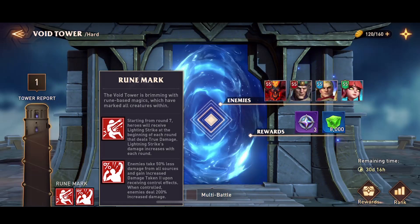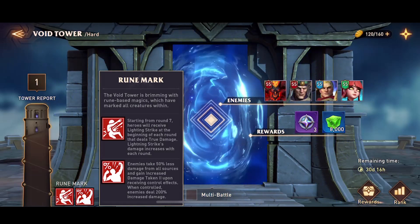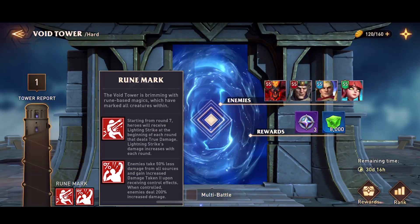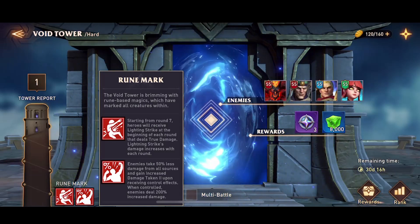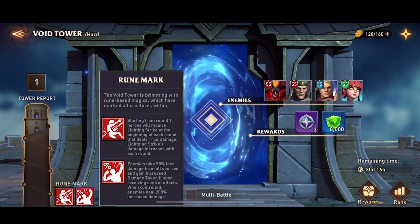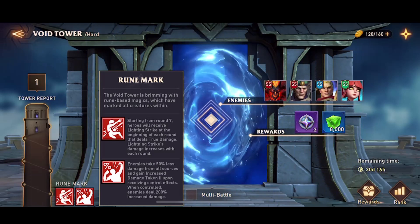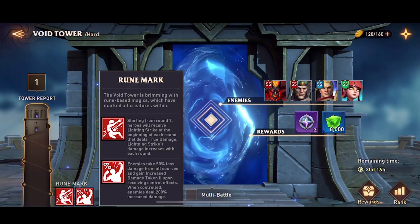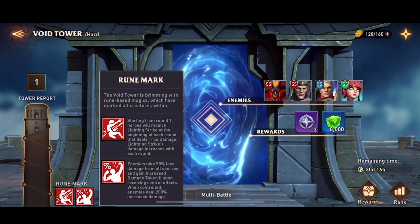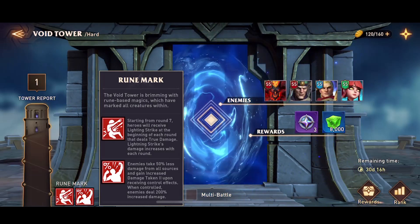If you are going for a boss stage, you have to finish it off in seven rounds — from the seventh round onwards you start receiving lightning strike. That means you will be taking true damage for every strike, just like in arena, and the damage keeps increasing each round.